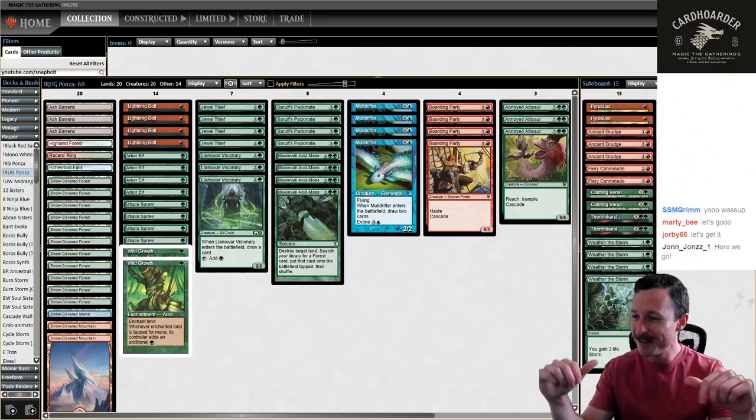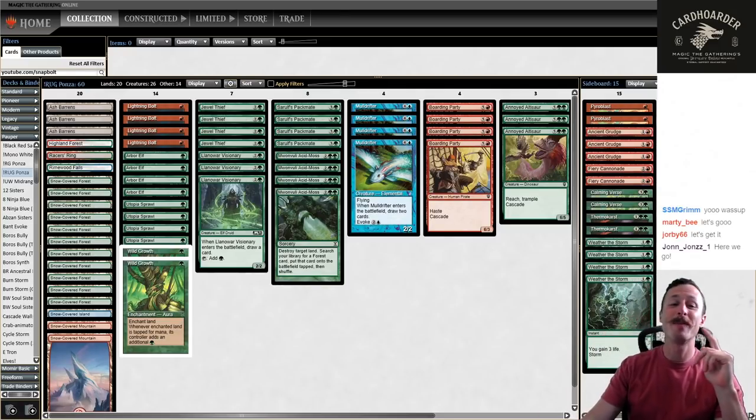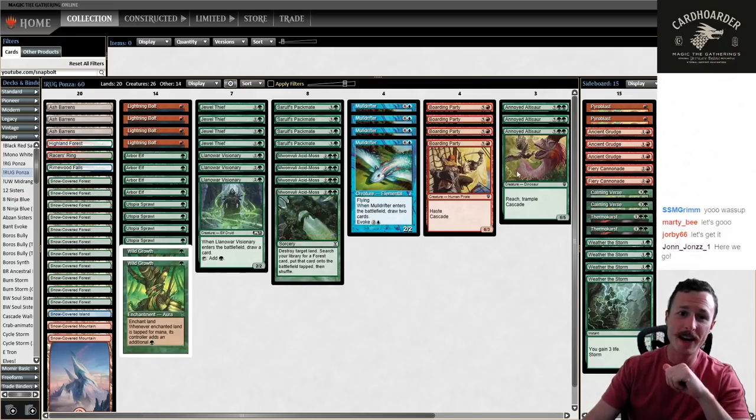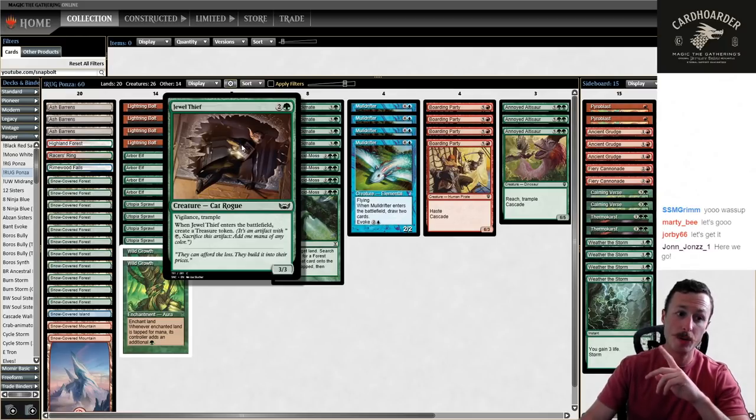Hey, welcome back to Snapbolt Games. My name's Max, and I'm back with another Pauper League. We're going to be playing some more Rugponza today. I played this list through one league on my channel, youtube.com/snapbolt. Go to the channel, check it out. This deck is really fun and exciting. We're playing a new card from the Streets of New Capenna, Jewel Thief. It was really impressive in the first league, and I hope it continues to perform because it's a really fun card to be good.